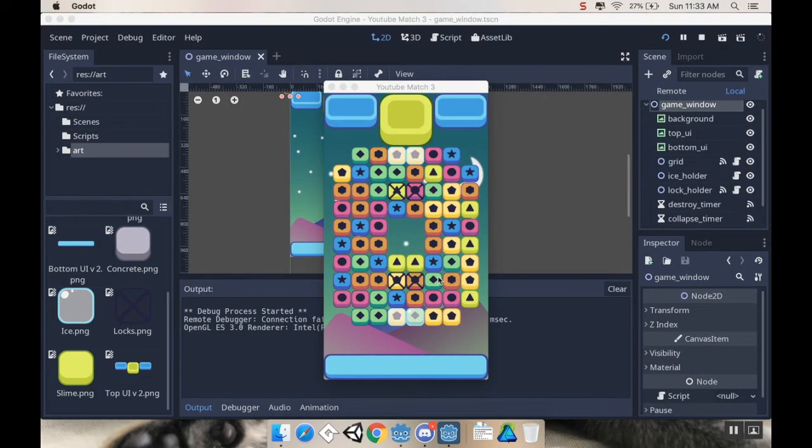So where we left off last time, we have our board here with a couple different kinds of special tiles. We have tiles that act like the jelly tiles where you can still move underneath them, and if you make a match underneath it, the tile goes away. We also have tiles that act similar to the licorice tiles where you cannot move underneath them, but if you make a match under it, it goes away and then you can move again.